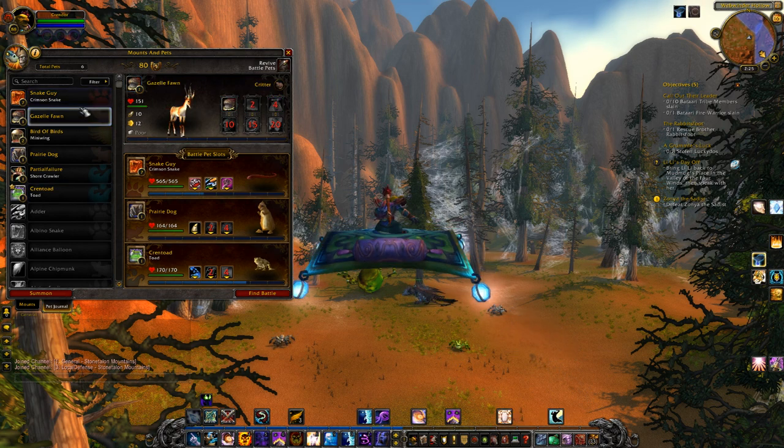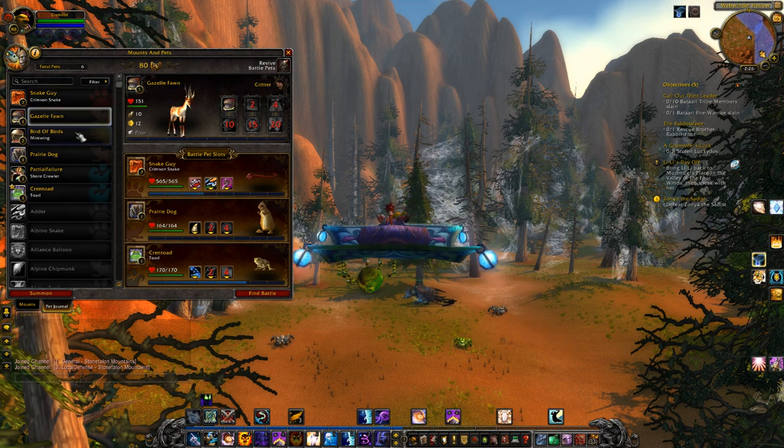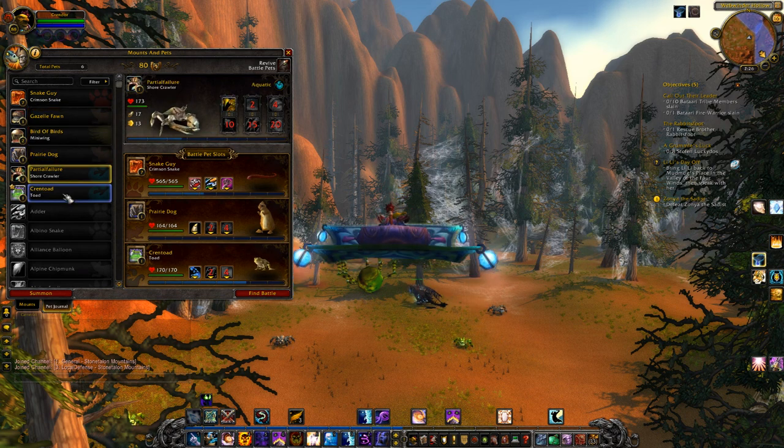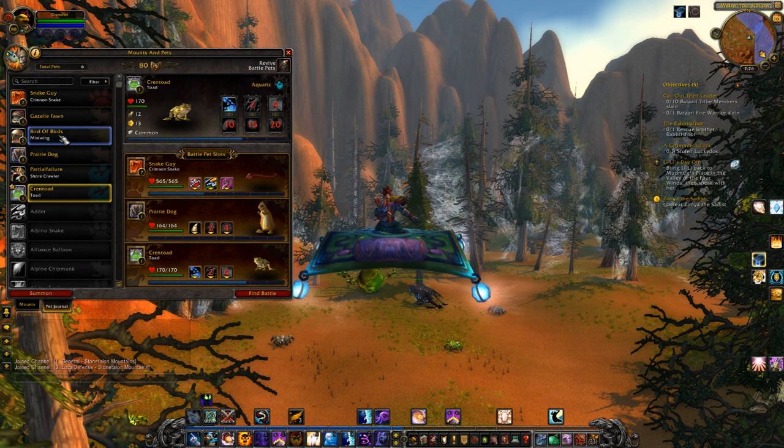And here are my pets right now. I have a snake named Snake Guy, a gazelle fawn, a bird named Bird of Birds, Prairie Dog, a failure crab, and Crentoad.